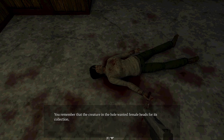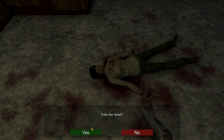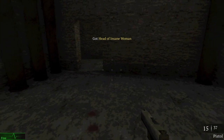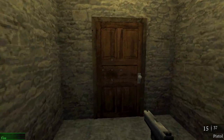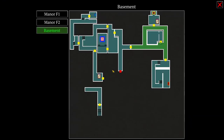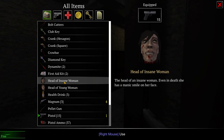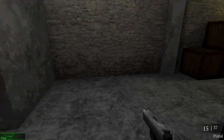You remember that the creature in the hole wanted female heads for its collection. Use your knife to cut off and take her head. Cutting somebody's head off with a knife would actually be quite a challenge — quite a grisly job. Considering her body was still warm, probably blood spurting everywhere as well, which is fun. So we have another female head. Can we actually have a look at our head collection? Insane woman.